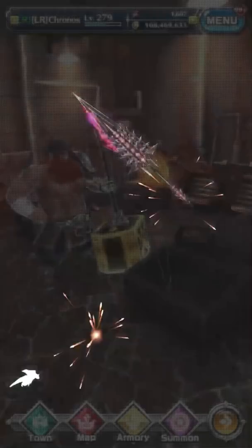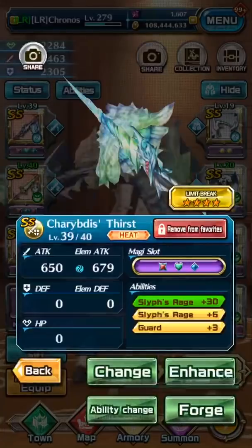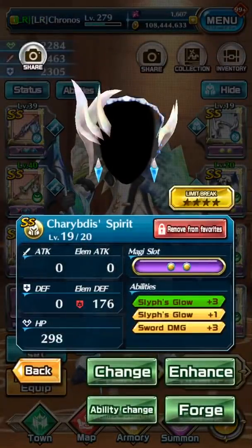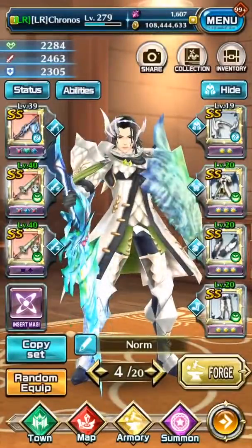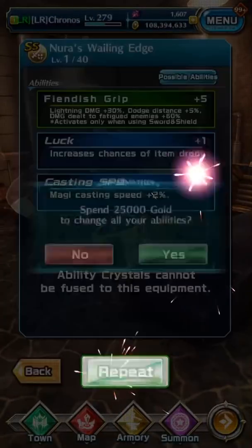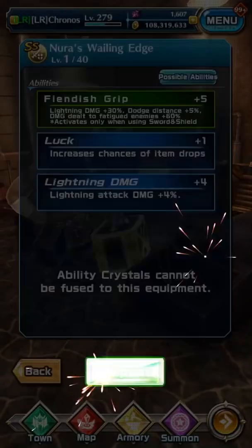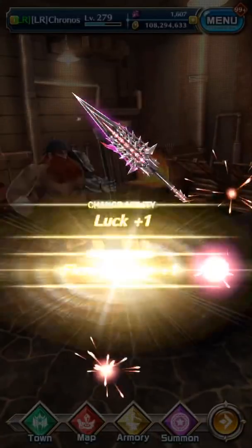Since these are both plus one fiendish grip, it should be easier to perfect roll compared to other weapons. For example, this one's a plus six, so it's going to be really hard to get plus six on both abilities. You could end up getting plus three and plus four, which is frustrating if you get the right abilities but the number isn't high enough.